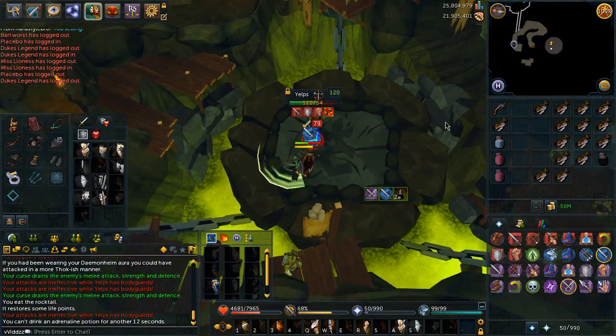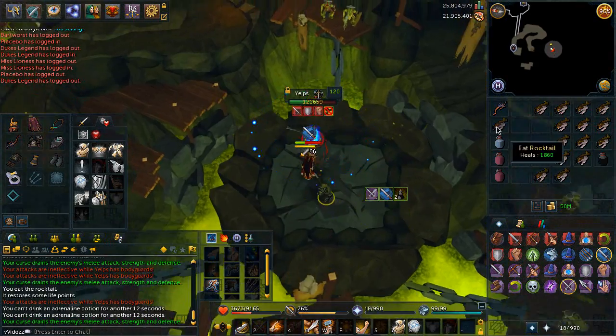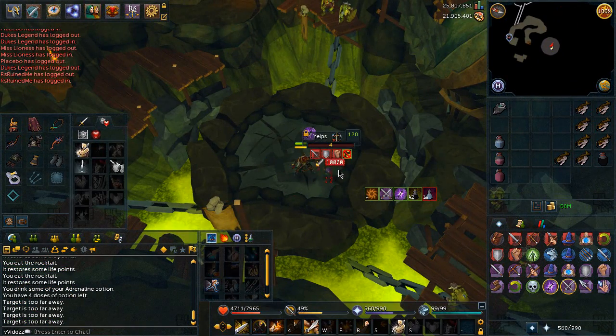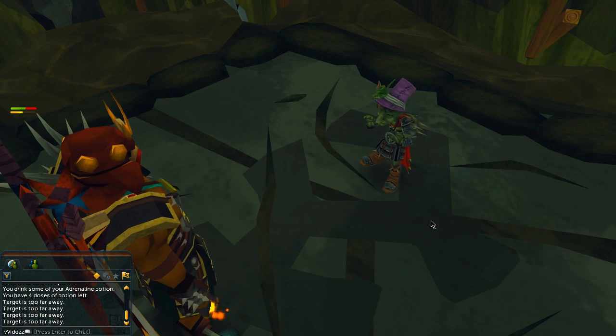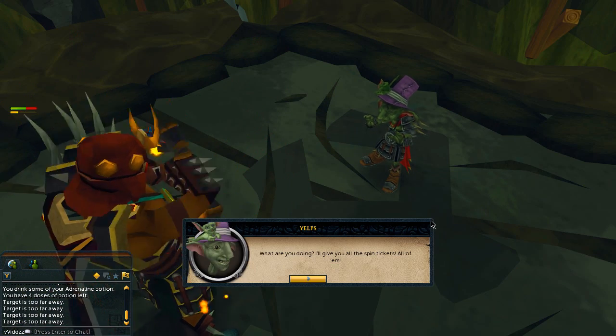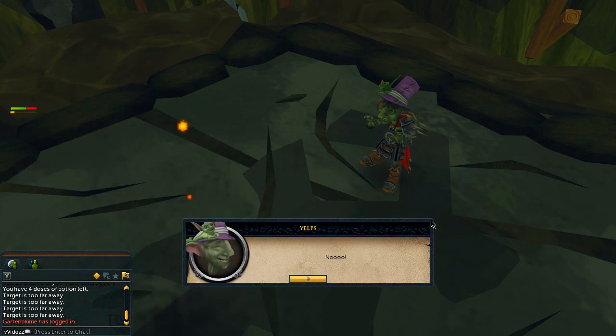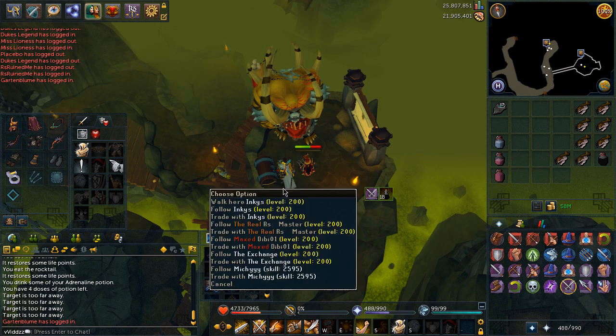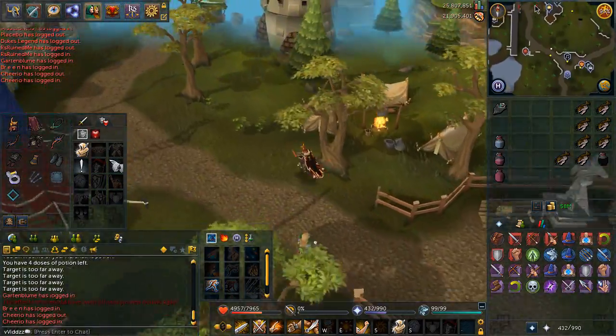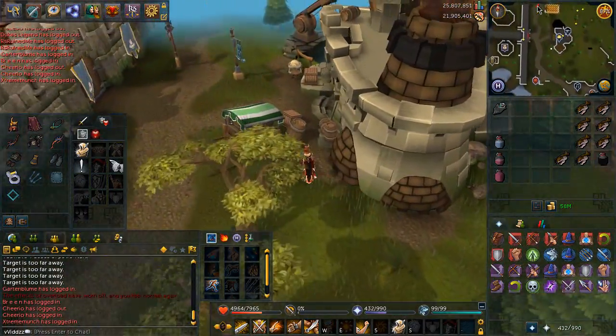If you die — which I did once because I was using void and didn't know what I was doing — your grave will spawn just outside the green portal near Zanuck. The best way to reach your grave is by using the Falador lodestone and running north. Once you've defeated Yelps, it doesn't really matter whether you kill him or spare him — I killed him because the fight was an absolute pain. When done, make your way back to Zanuck using the Falador lodestone, run back through Ubiisk, speak with him, and make your way back to Zerado.